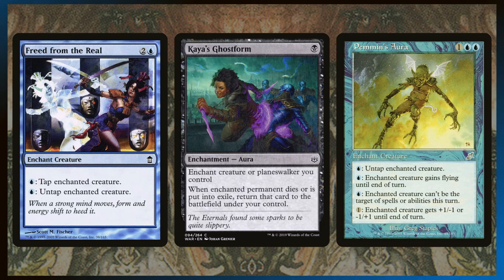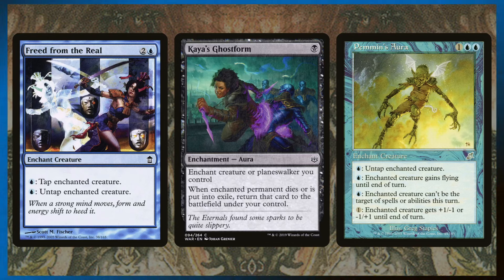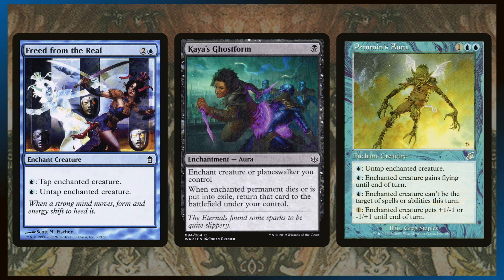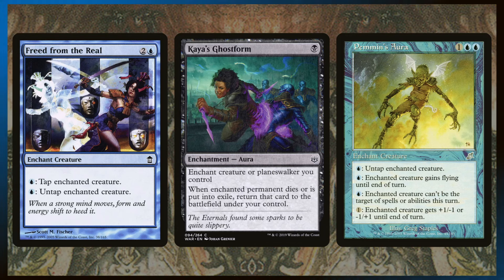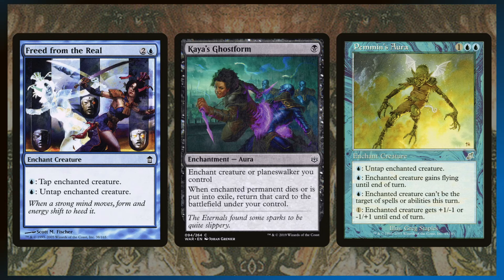These are the auras we're actually going to put on our own commander. Freed from the Real lets us untap our commander for a blue, and Penman's Aura does the same thing — so if we have multiple auras out on our opponent's creatures, we can pay a blue to untap our commander and kill all enchanted creatures, just keep doing it. That value is kind of insane. And Kai's Ghost Form is an insanely amazing piece of protection.